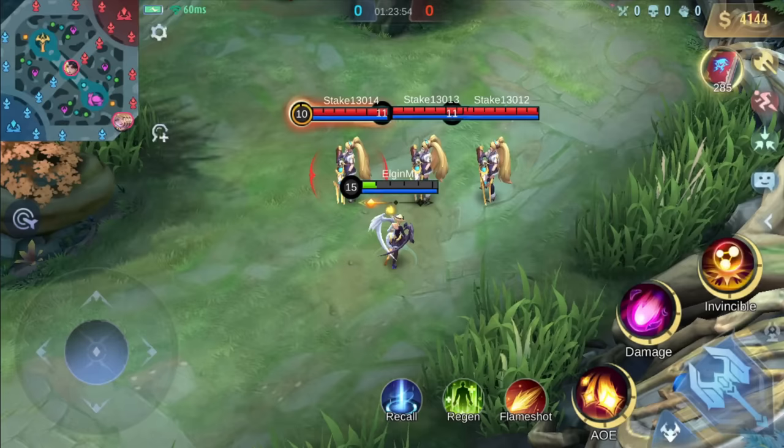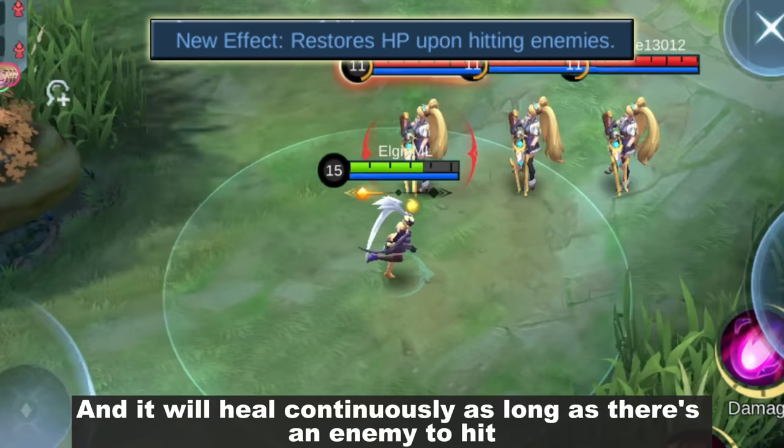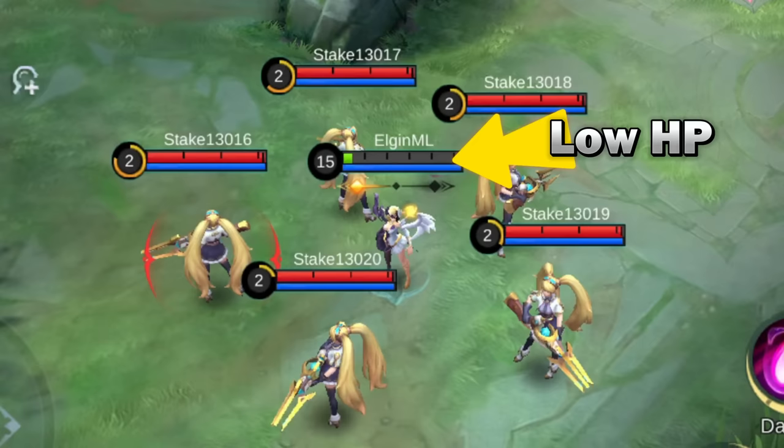They also changed her ultimate. The light form will now restore HP upon hitting enemies, and it will heal continuously as long as there's an enemy to hit. So there's a chance to fully recover your HP during her ultimate.